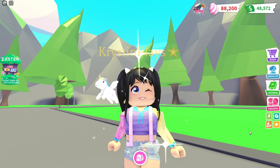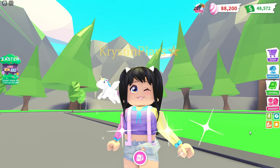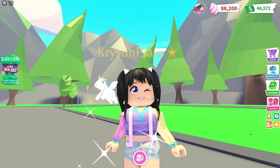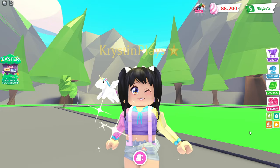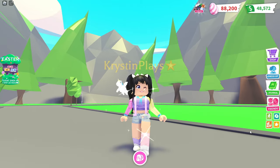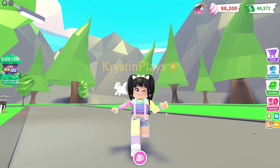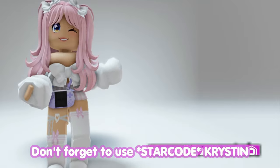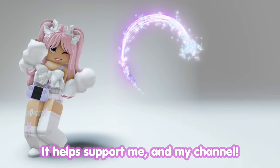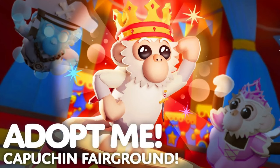I also posted a teaser video yesterday where we went over all of the latest information, so there's more video where you guys will be able to see more of those soon-to-be monkeys that are releasing. Before we get started, make sure you guys are subscribed and have those notifications on. Don't forget to use star code Kristen when buying Robux or premium — it helps support me and my channel. Adopt Me just dropped the official trailer for the Capuchin Fairground.